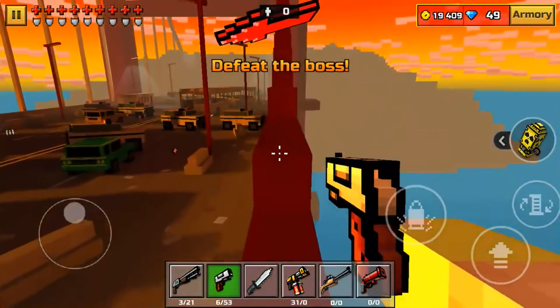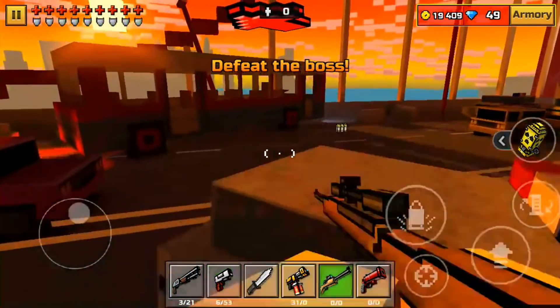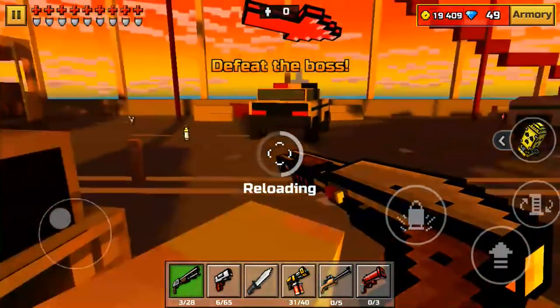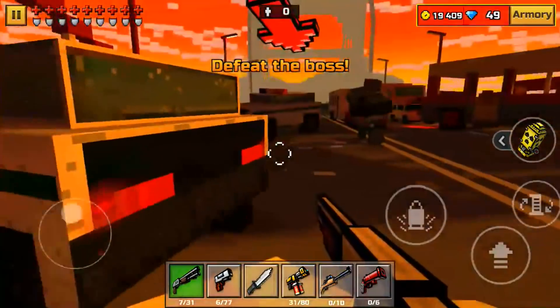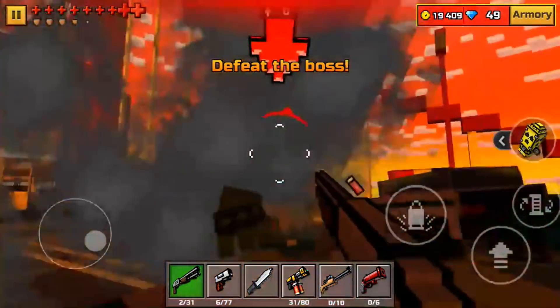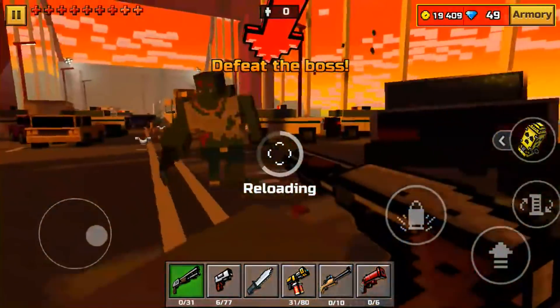Let's just go a little bit higher up. Actually, I should get that ammo drop — there's actually a lot of ammo down here and I really need it right now. Alright, I got the ammo and there's still a little bit more. That thing actually hit me — I'm not gonna die this time.